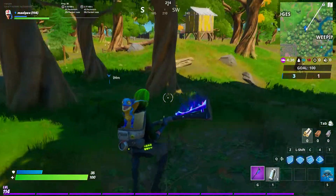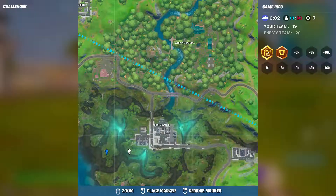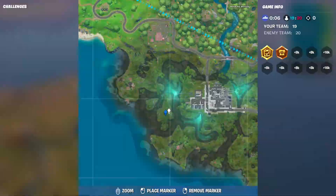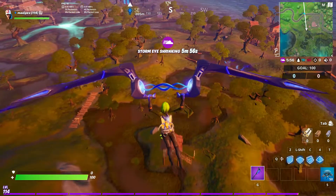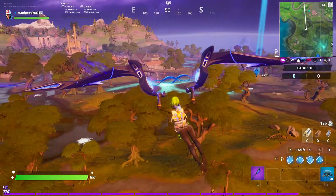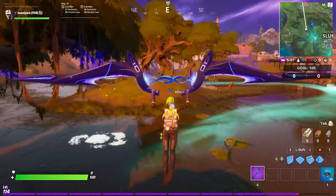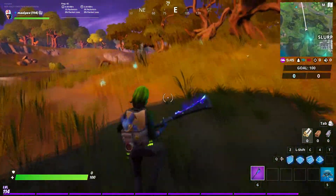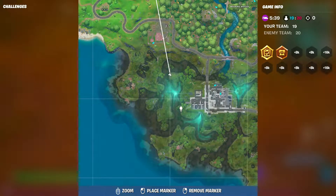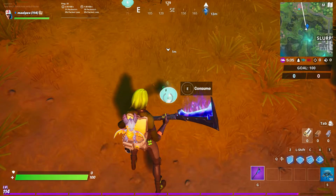The next location is Slurpy Swamps - there are mushrooms too in Slurpy Swamps. The slurp mushrooms. Let's put the marker here. While you fly in the sky, check out the surroundings for the mushrooms. You can see them on the left - they are bright blue color. This is the exact location for landing if you need them.